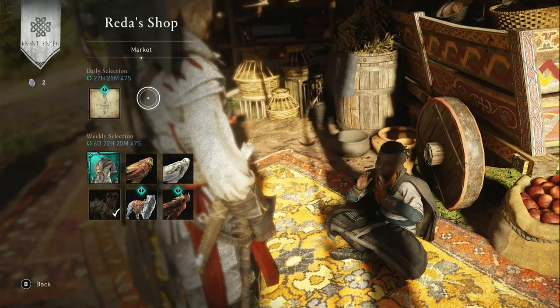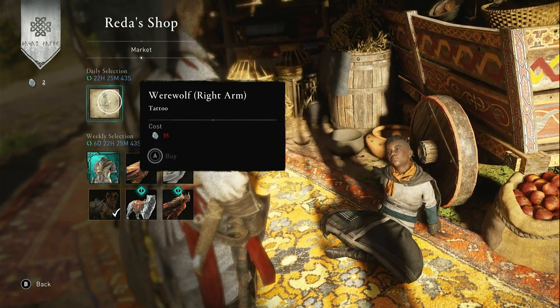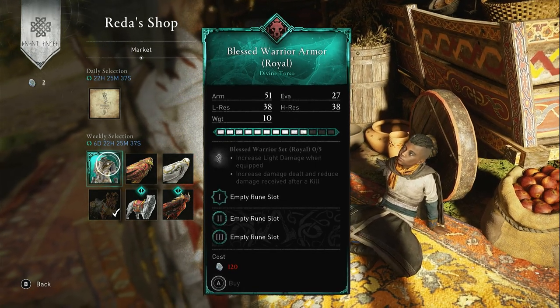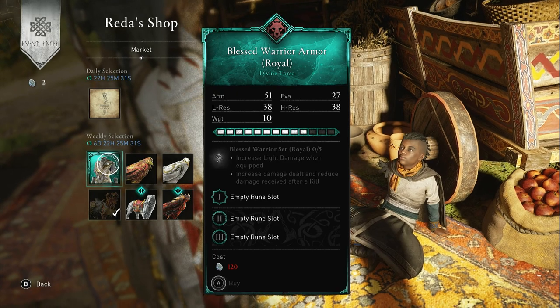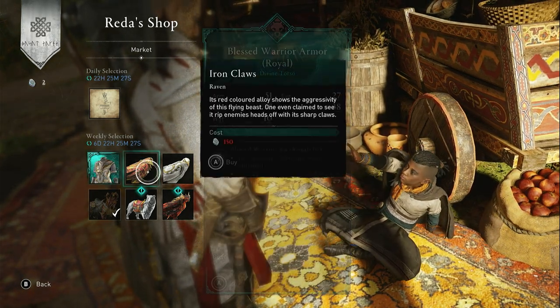Let's do it. So let's start with the daily. We have the Werewolf Right Arm Tattoo for 35 opals. Moving on to the weekly, we have Blessed Warrior Armor in Royal variant for 120 opals. So if you complete the set by buying this armor today, we have increased light damage when equipped, increased damage dealt and reduced damage received after a kill.